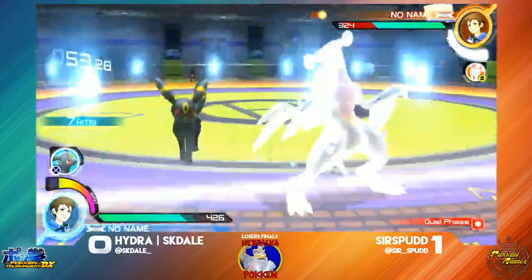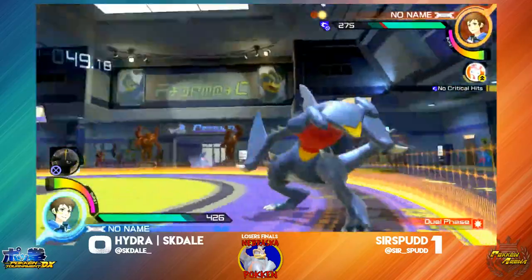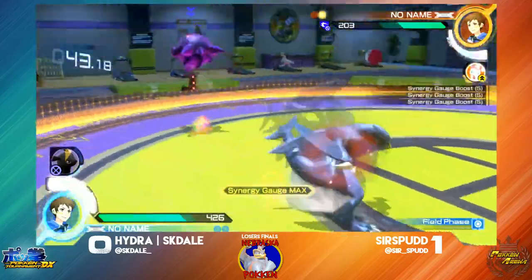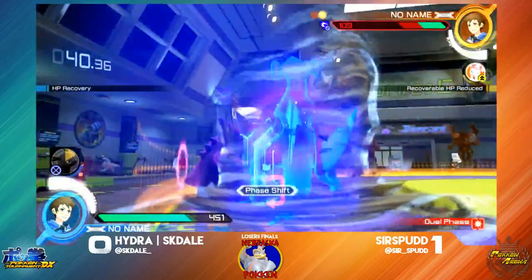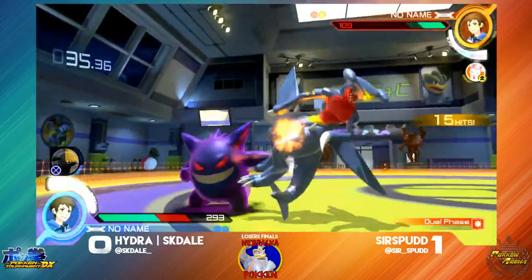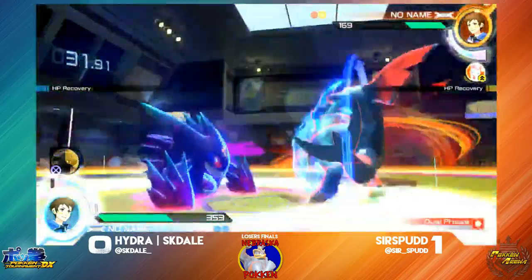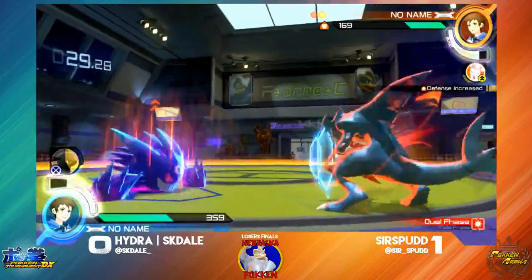Dragon Claw going in, sapping that synergy. Accidental crossout putting him in the corner was not really good. He's gotta be careful here. Claw — nice conversion. Spud's a little too reactive to try to bait out an attack like that. Perhaps he was thinking it was Scooby. When he gets set, he was expecting the burst — it was totally agreeable.